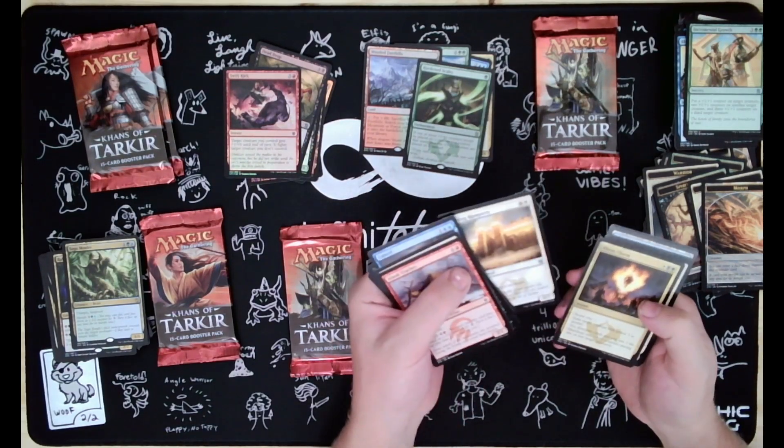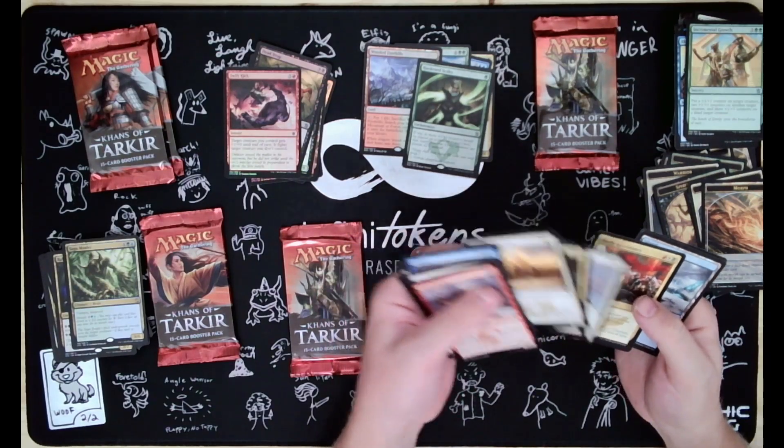Dazzling Ramparts, Abzan Charm, Seeker of the Way, Mardu Ascendancy.